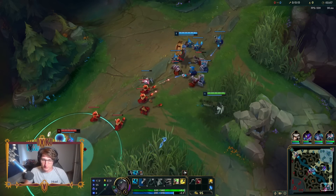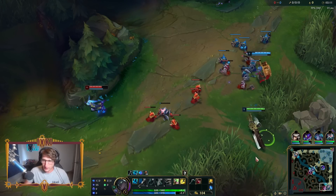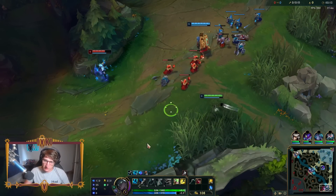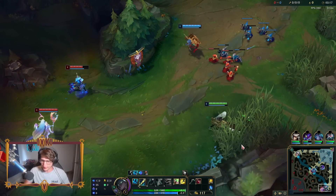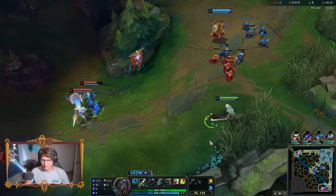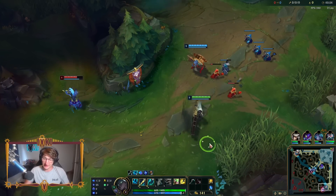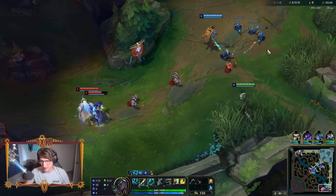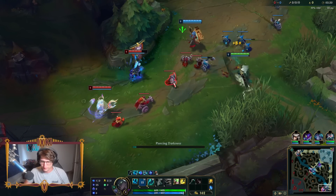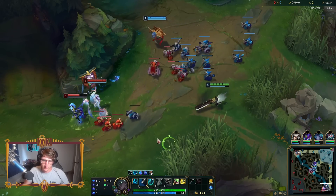You can trigger it by proccing Font of Life, which my Q will slow. My E is going to proc Aerie, so that'll proc it. My R has got global healing. Lots and lots of ways. Very, very fun build. I am very sad that Riot is removing it again. It was actually already removed a couple months ago and it accidentally snuck back into the game. Yeah, they're taking out the Font of Life Echoes of Helia interaction, unfortunately.